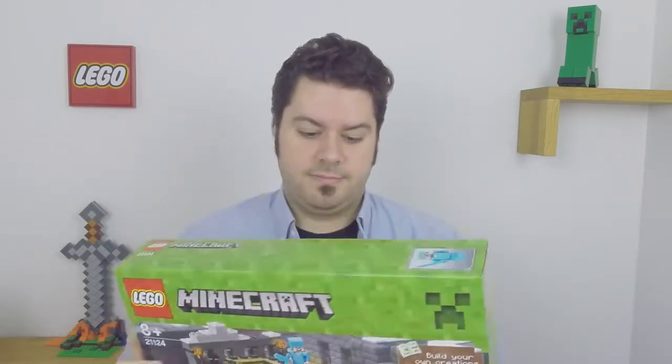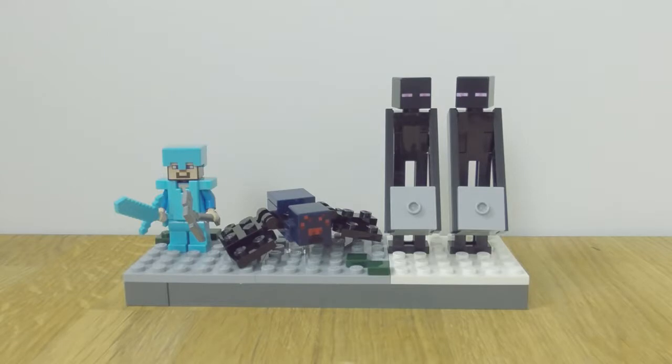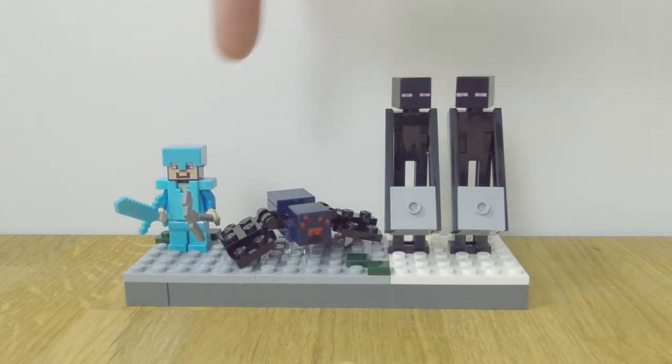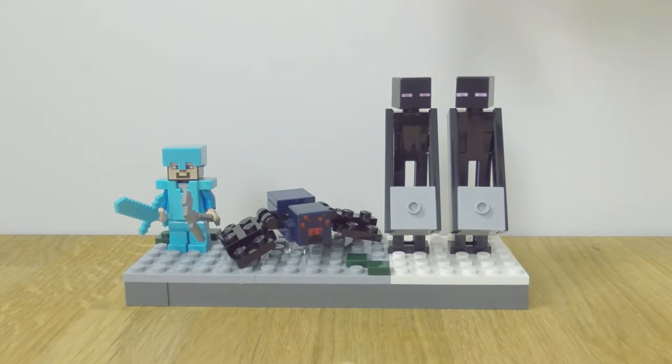The box shows the set comes with four characters: Steve with full diamond armor, diamond sword, and an iron pickaxe, a new cave spider, and two Endermen.